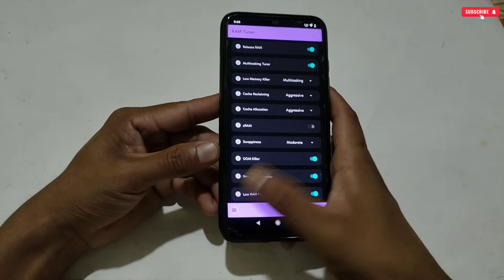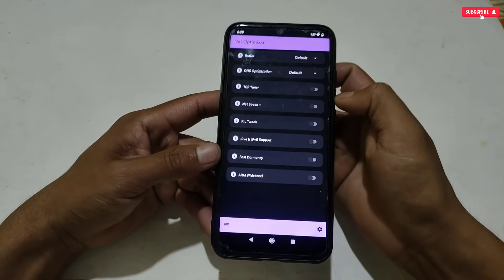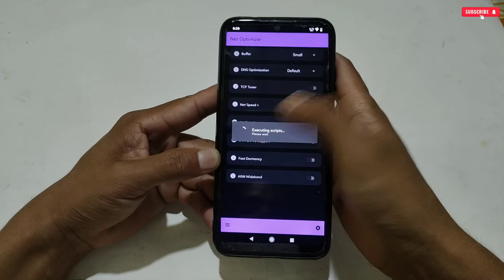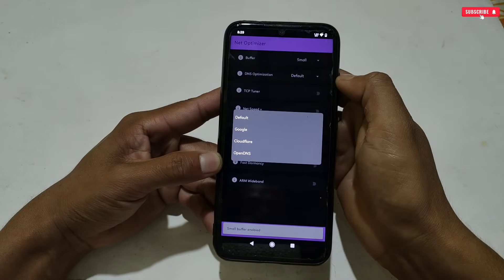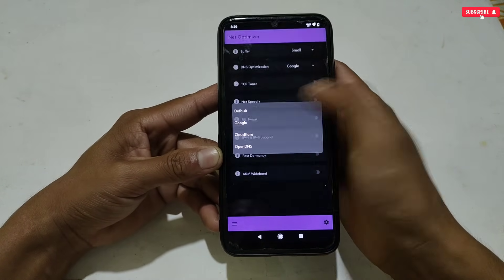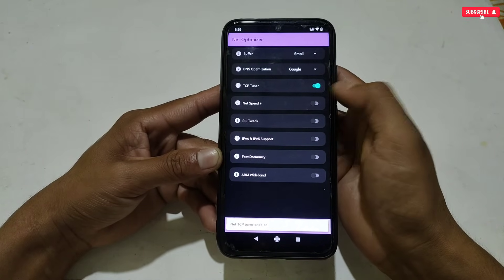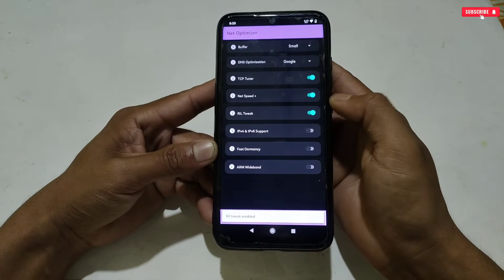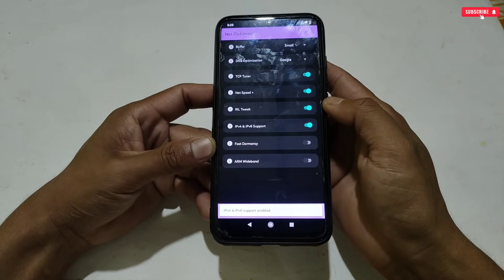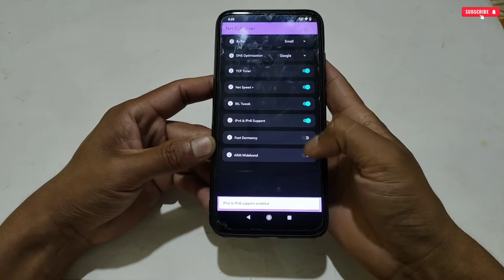After activating RAM tuner tweaks, go to Net Optimize Tweaks. This will boost your network speed up to 60%. The first option is Buffer — select Small. In DNS option, select Google. Now activate other network tweaks like TCP Tuner, NetSpeed Plus, RL Tweaks, and IPv4 and IPv6 support. Do not activate these two tweaks: Fast Democracy and Army Ban — they are not necessary.